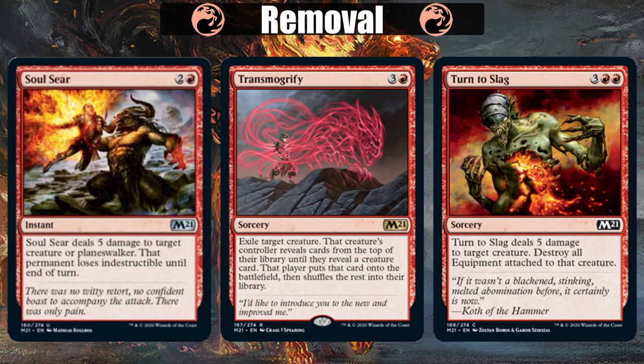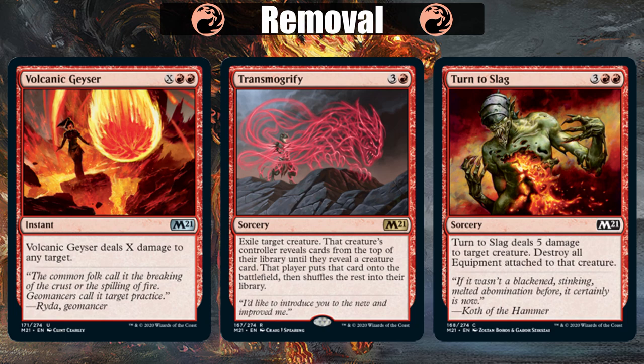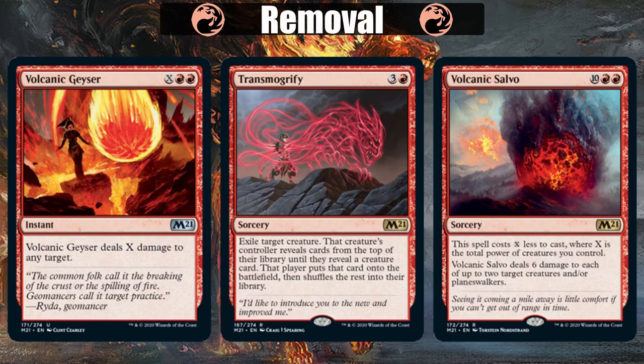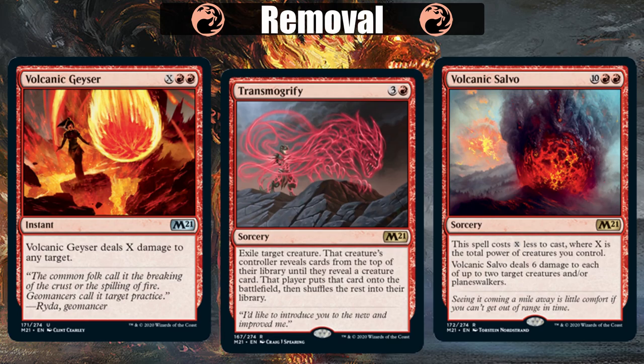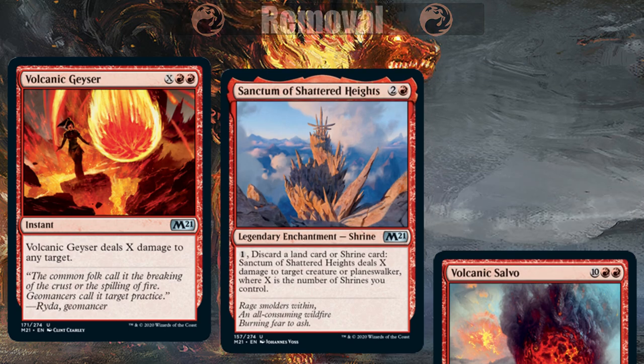And there's also Transmogrify, which exiles something and replaces it with something else, but I would not play this either — it's just too risky. I really like Volcanic Geyser as a mana dump, do lots of damage at instant speed type of spell. Volcanic Salvo is a mid to late game dual removal card, which is also very good. And lastly, our Shrine can ping other creatures or Planeswalkers, but you won't find me playing it on its own.